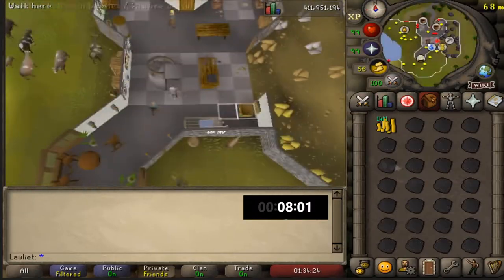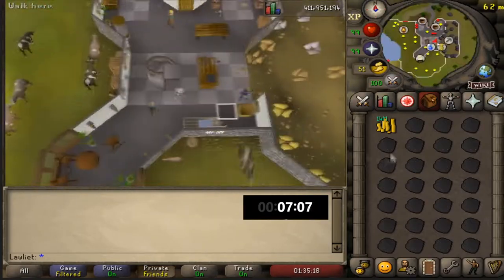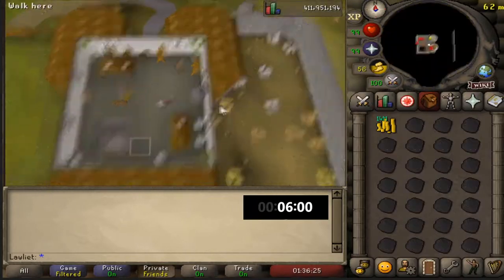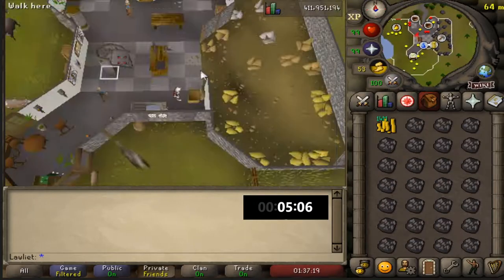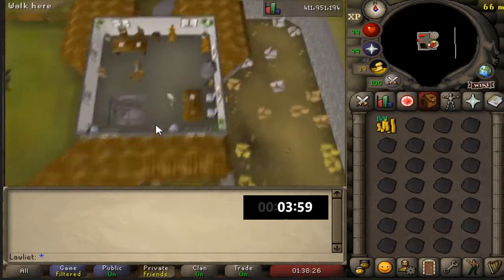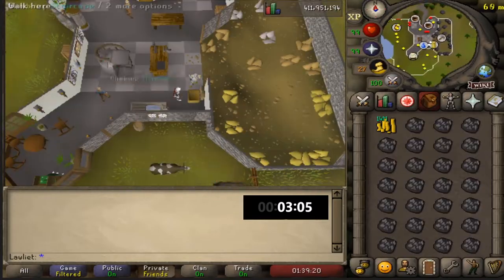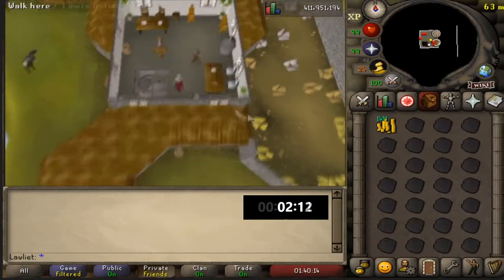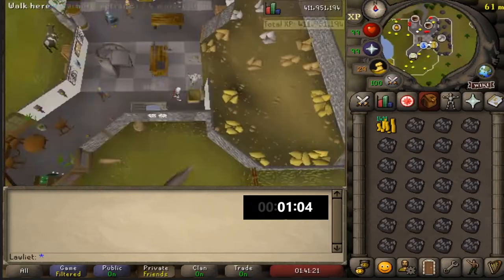The difference between tanning at the crafting guild and tanning at Al Kharid is huge. The distance from the Al Kharid bank to the tanner there is so much further — you'll need stamina potions or you'll be walking for a long time. At the crafting guild they're so close together that you tan far more hides. The wiki said you'd get around 2,800 tanned at Al Kharid, but here we're already over 7,000 tanned. If you can do it at the crafting guild, definitely do it there.